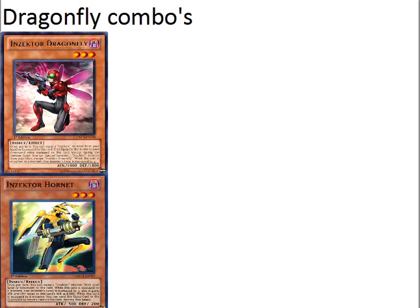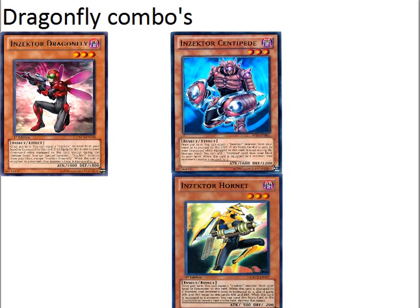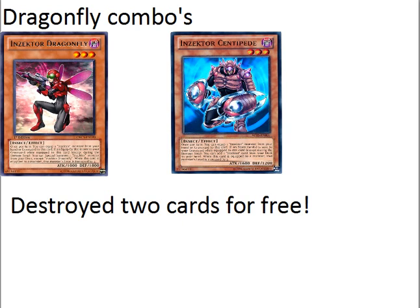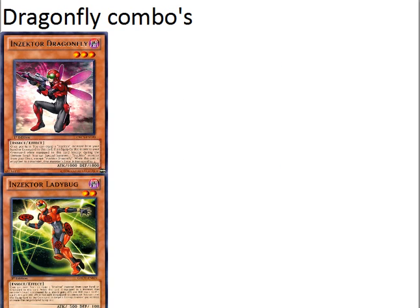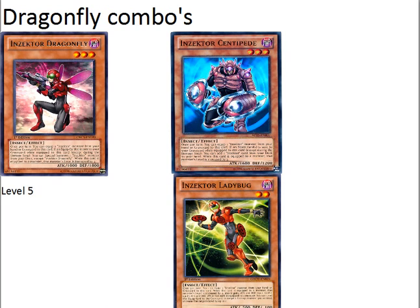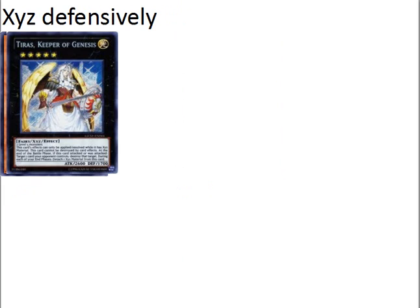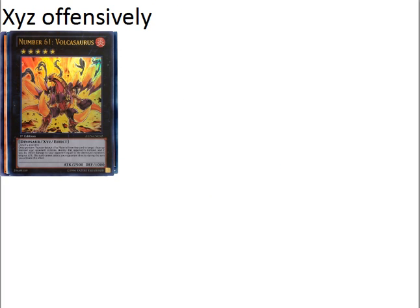Now here's some combos. You can use Dragonfly and equip a Hornet from your hand or graveyard, blow up an opponent's card, then use Dragonfly's effect to special summon Centipede from the deck. Use Centipede's effect to equip a Hornet or another Insector, blow up another card — you just destroyed two of your opponent's cards for free. You could also use Ladybug: increase Dragonfly's level by two by detaching Ladybug, then use the Centipede we searched and increase his level by two. All of a sudden we can Xyz defensively for Tiras, or offensively for something like Volcasaurus.